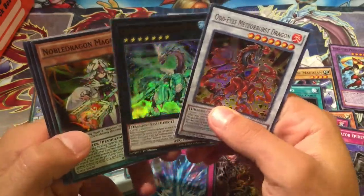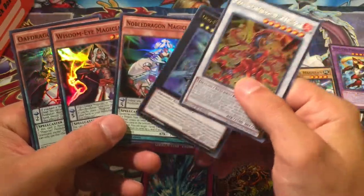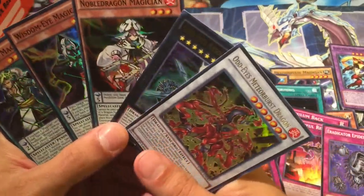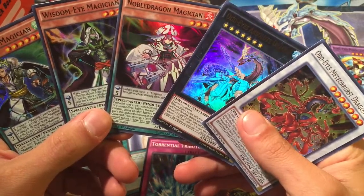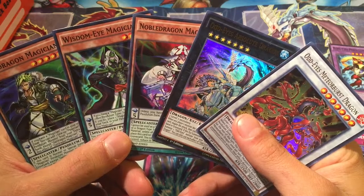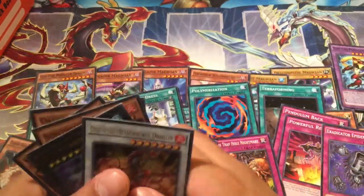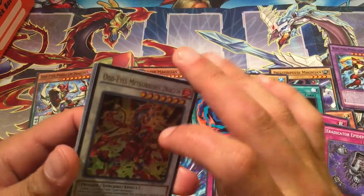Another look at our foils — two ultra rares and three super rares. Beautiful stuff, guys. So I'm going to try and build a bit of a Magician Odd-Eyes deck. I'm doing some research, going to try and put together a Performapal Odd-Eyes Magician deck. That's what I'm trying to do right now — throwing some stuff at the wall and seeing what sticks.